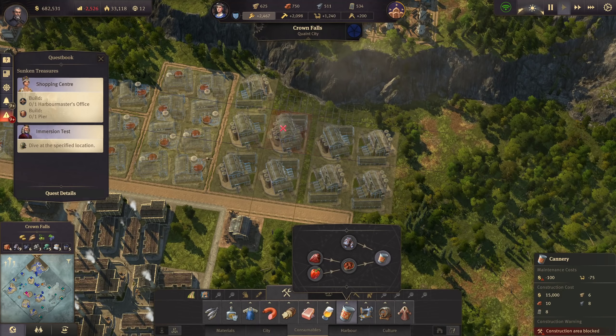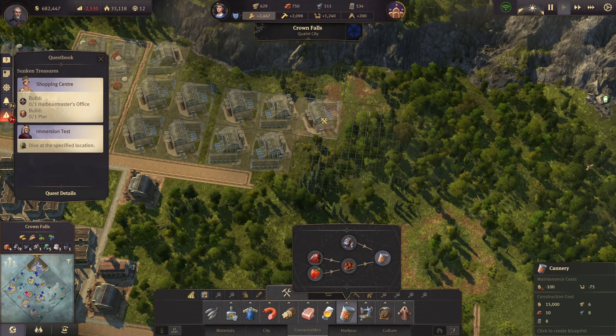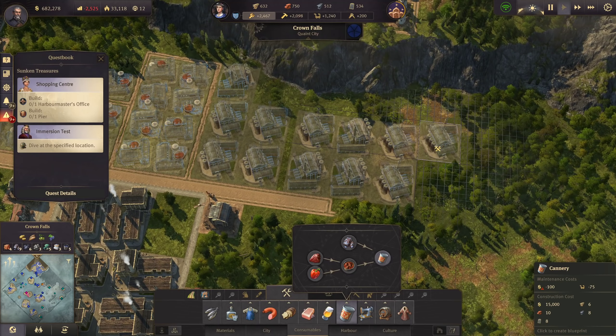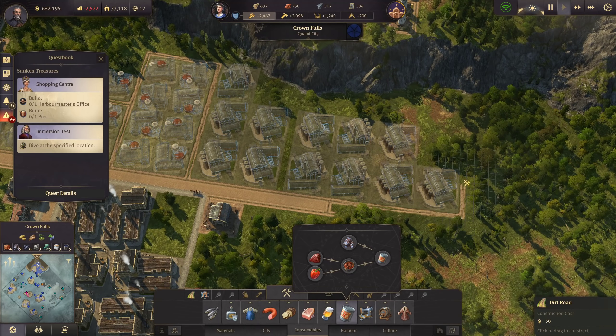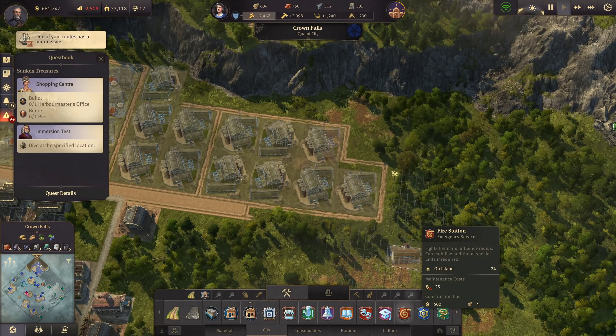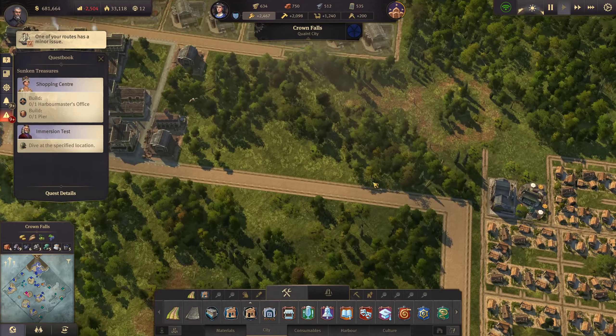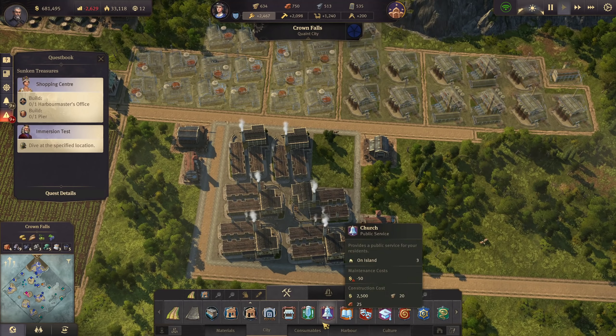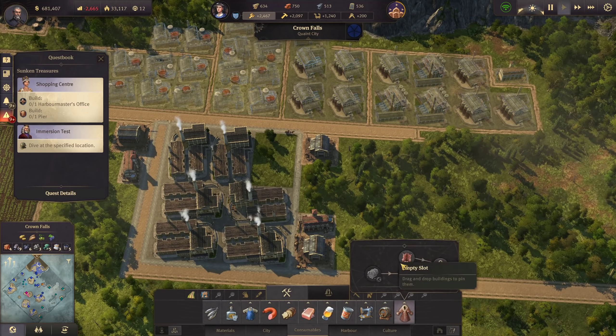Another block here - so we have 8, 9, 11, and a 12th one here. They'll all have electricity - that's the important one. We should have a fire station here too in our factory district. That covers the kitchens.